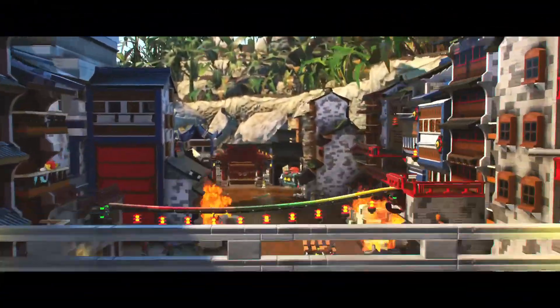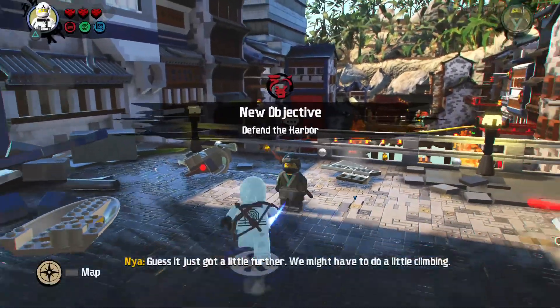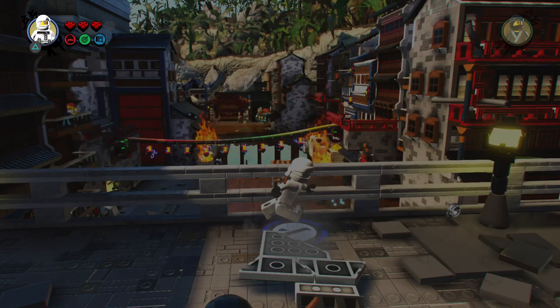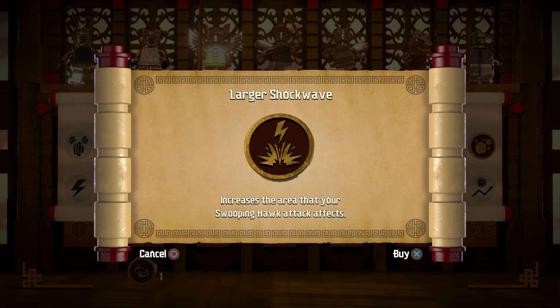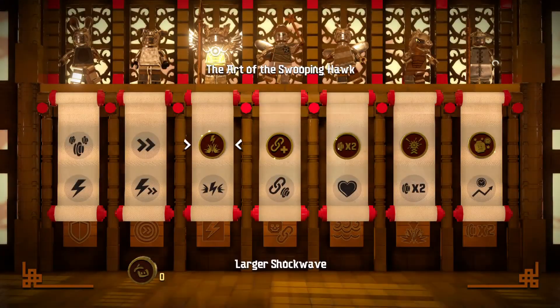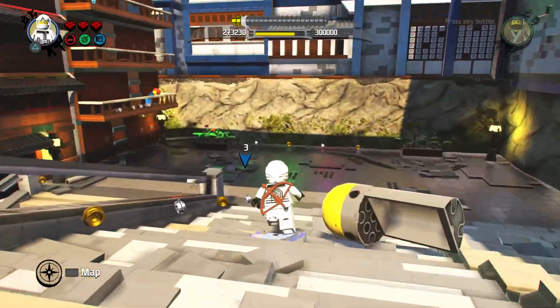Boom shakalaka — checkpoint! I'm gonna go down this way. Oh, you are a Ninja Ingenuity token! Larger Shockwave — increases the area of your Swooping Hawk attacks. We just got that one.